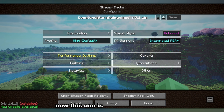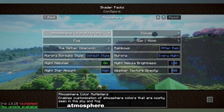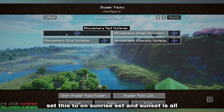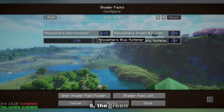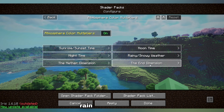Next we have atmosphere — this one is important to change a couple of things in. Set atmosphere color multipliers to on. Sunrise and sunset are all one, night is all one, the nether dimension is all one. For noon time, the red is 0.6, the blue is 1.5, the green is 0.9, and atmosphere intensity is one. Rain/snow is default and the end is also default.